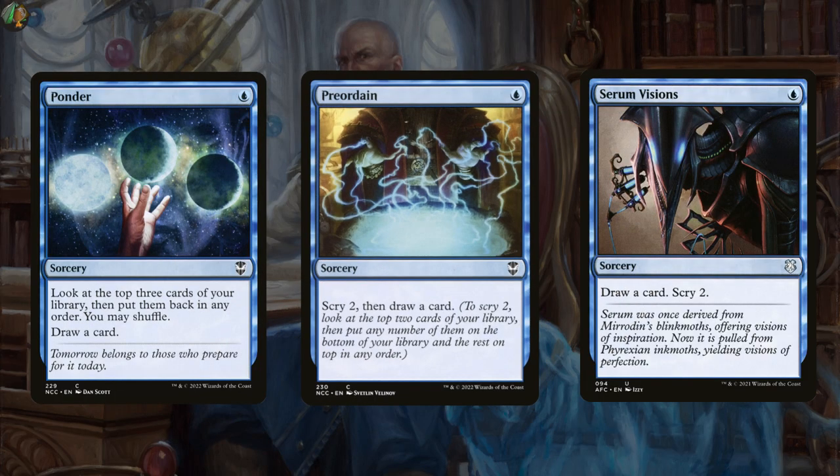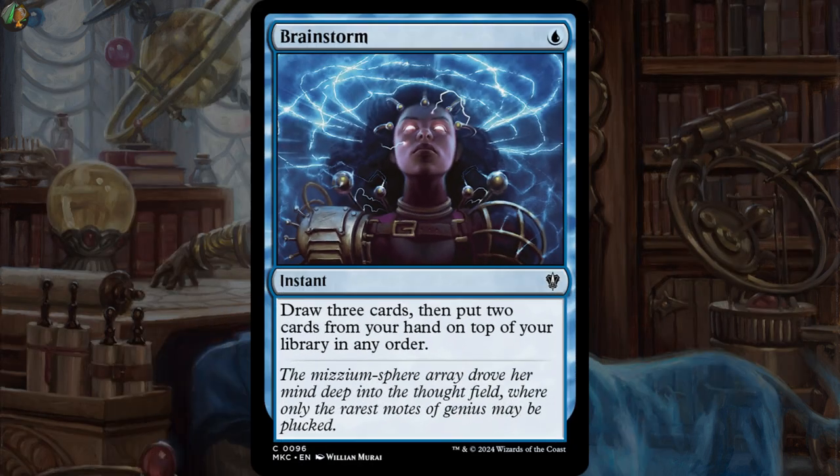There are some 1-mana options like Ponder, Preordain, and Serum Visions, and of course Brainstorm, which draws you 3 cards but you have to put 2 of them back on top of your library. In a draw-trigger type of deck this could be really good, and it's actually the most popular signature spell with this Planeswalker.